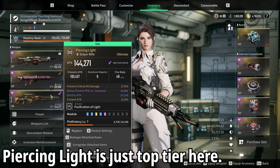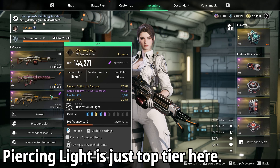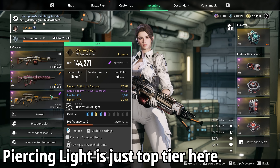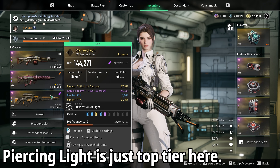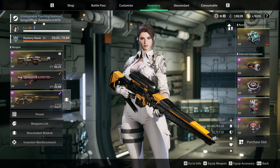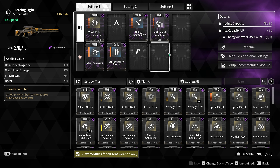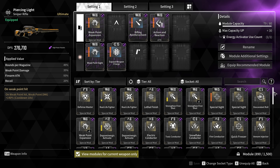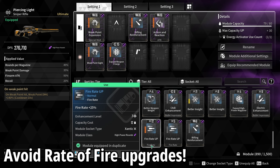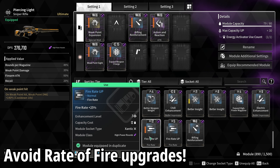In terms of what roles you can have on the weapon, some do transfer over — firearm attack seems to, crit hit damage also seems to, and electric attack seems to as well. So in terms of elements, the bonus firearm attack versus Colossus may roll through — I want to say it does but I haven't personally confirmed that. It's probably one of the better roles to have on it just in case you're using the sniper by itself anyway.